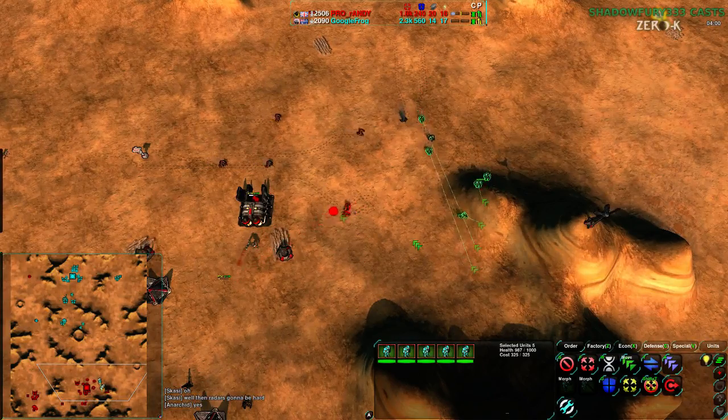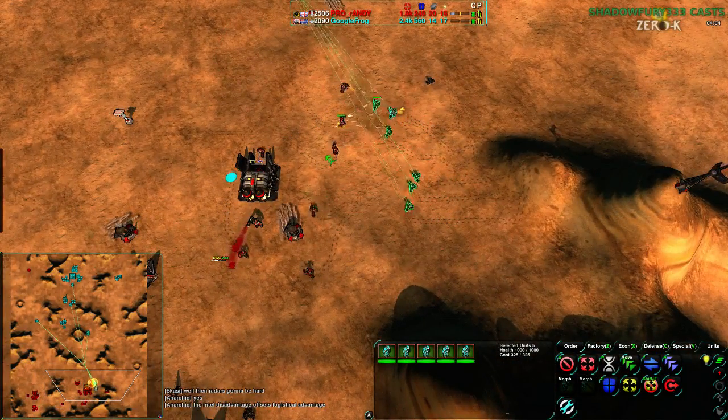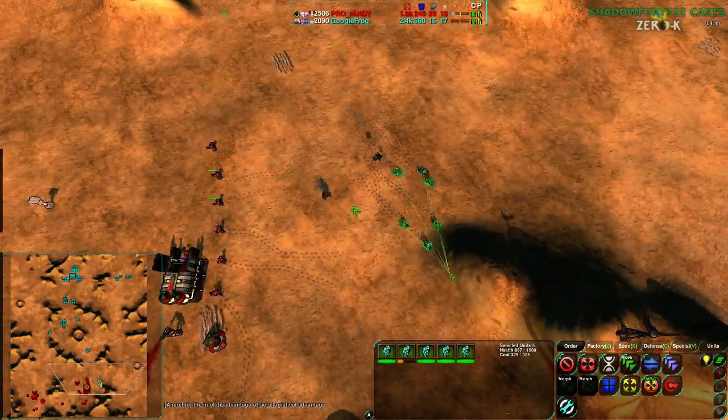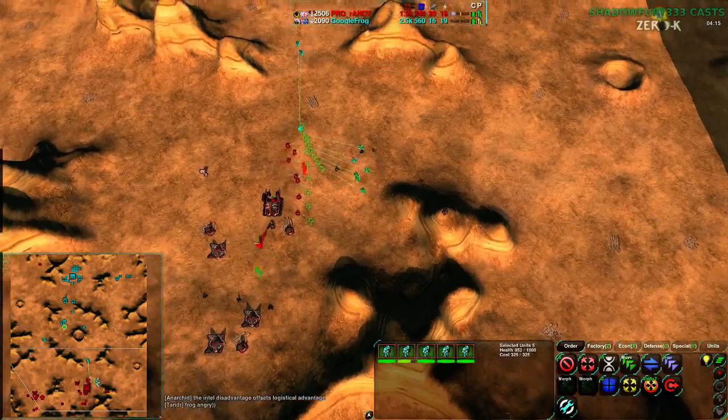Randy is positioning himself properly now, but Google Frog has had more time to get into a good position. Google Frog is losing the encirclement war but able to retreat back despite being in a bad position, managing to kill two glaives for free. Although Randy had a bigger economy, he's behind on units.